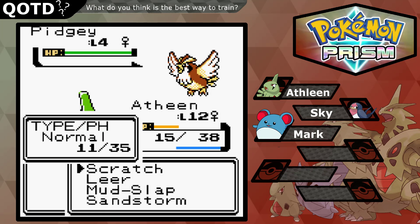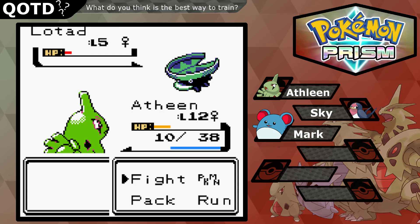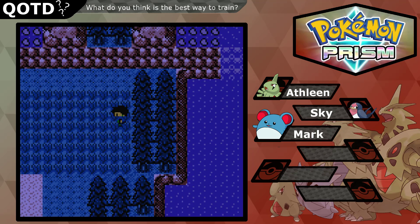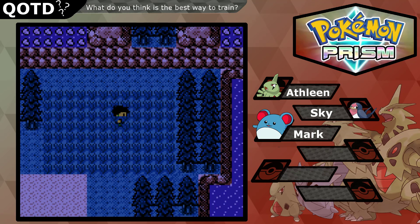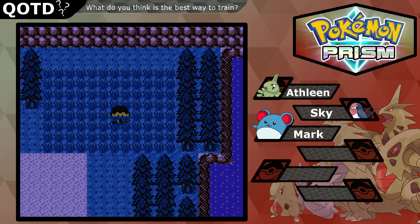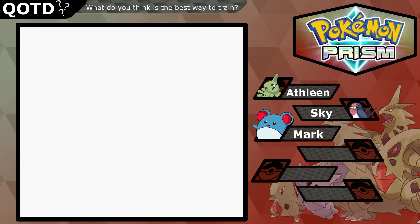Almost need to go heal again. Do I want to go for the Lotad? I do want to but I don't at the same time — because we already have a Lotad in Pokémon Uranium. We're not gonna use Lotad on our main team, we already have a water type anyway. Can we get to level 13 before we have to go to the Pokémon Center? We have Mark now so let's just go to the Pokémon Center anyway.